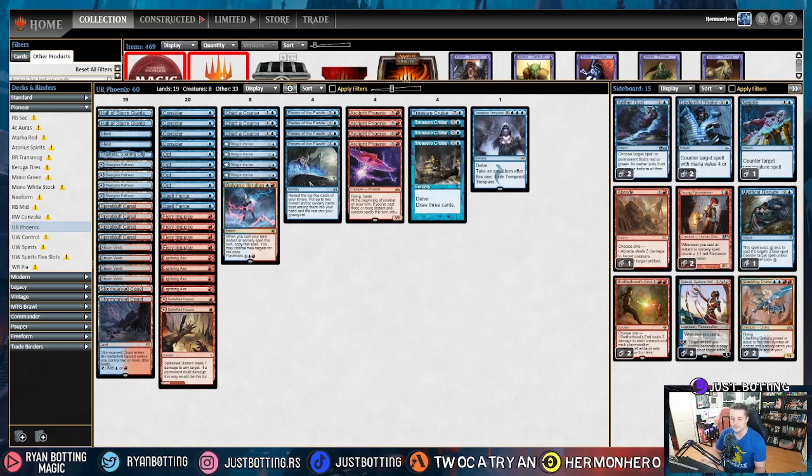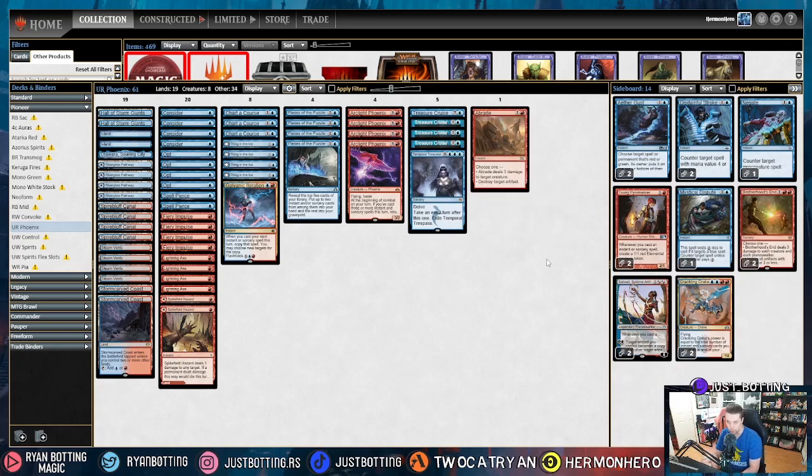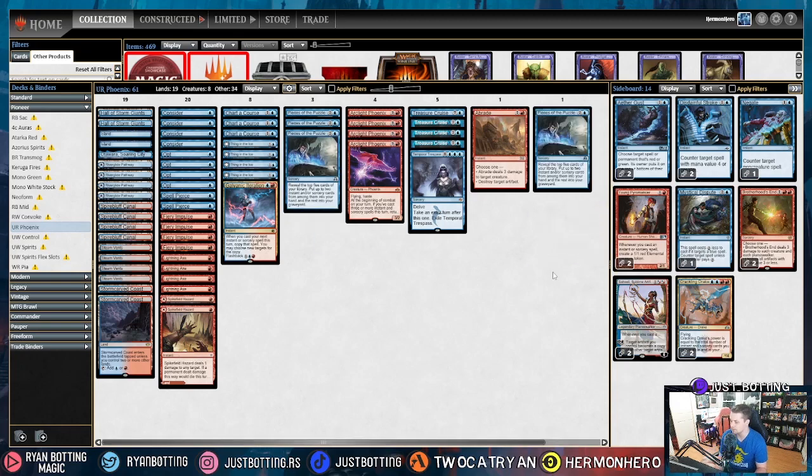The seventh most popular deck is Abzan Grease Fang. Against Grease Fang, we are bringing in A-Braid — obviously, because we can stop the Grease Fang and interrupt the combo. We're going to shave a Piece of the Puzzle because I don't want to tap out at sorcery speed against this deck, though it can be good in the long game. I think we interact with this deck really, really well, and I only like bringing in that one card. I like the rest of my main deck against Grease Fang.